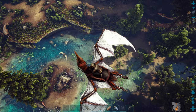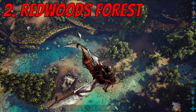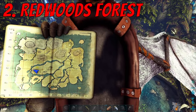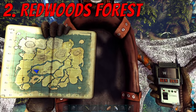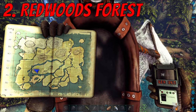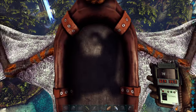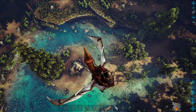Number two on the list is the Redwoods Forest, and in particular the Redwoods Lake. We are here on the map at coordinates 62, 34. We're getting towards the middle of the map, which is an advantage because you're going to be central and able to access all areas of the map more quickly. The main thing for me though is that it's just really beautiful.